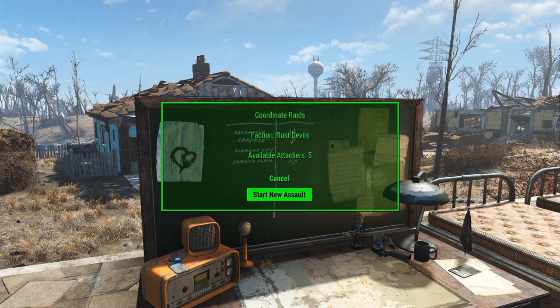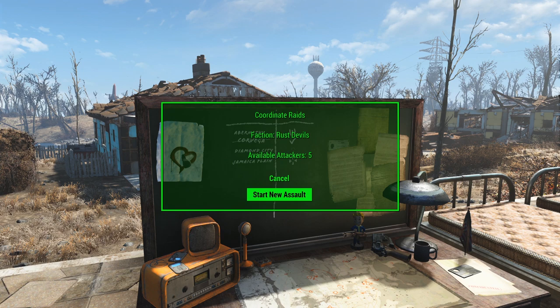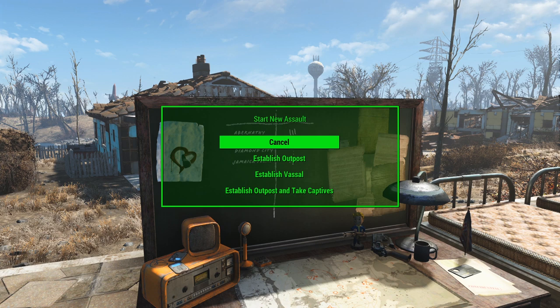Any settlements controlled by other factions or by no factions are also going to be viable targets. If you see 'no targets available', that means you don't have anything scouted out, either by the scouting perk, by walking and discovering the location, or just having it controlled altogether. Also note that any assault requires at least five attackers, so make sure you have at least five people before hitting start new assault.